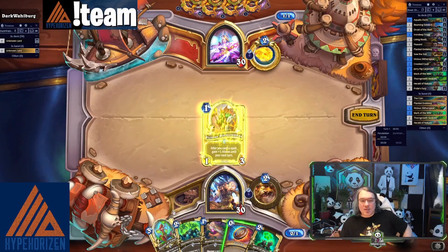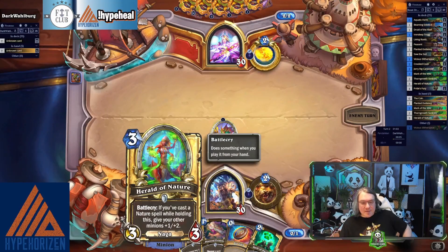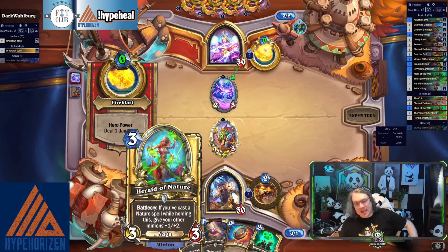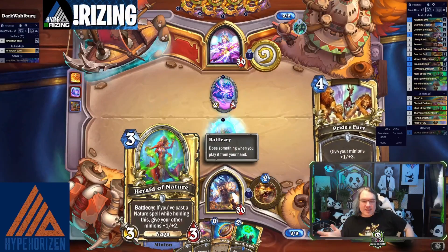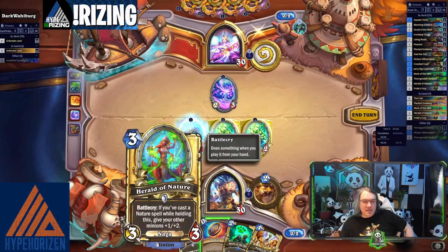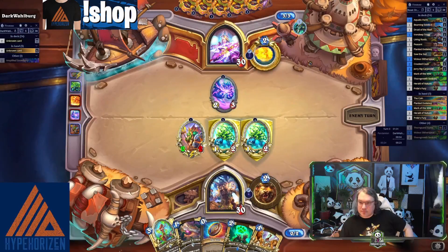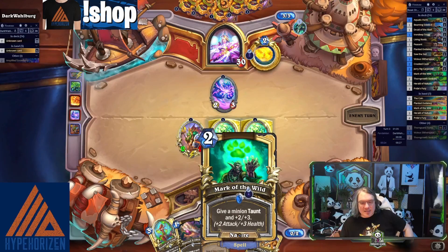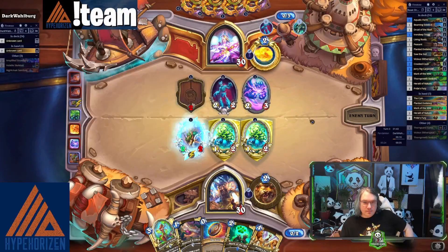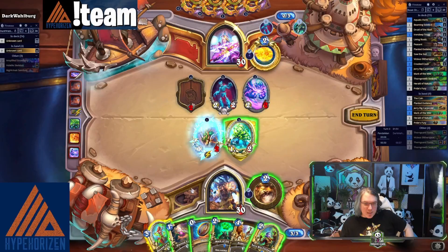You always keep Herald, especially if you have any kind of nature spell in your hand. When I first played this card I thought you had to cast it the same turn — nope, none of that. The card is so good. I cast Thorn Growth Sentries, a nature spell, and it's already online. That's all you gotta do. I just goofed; I was like there's no way it was that good a card. It's that good of a card.